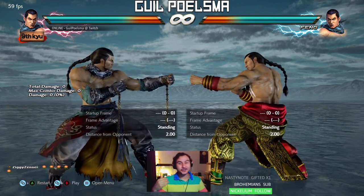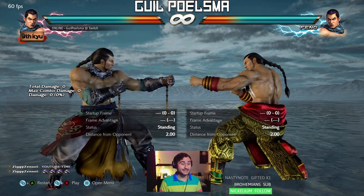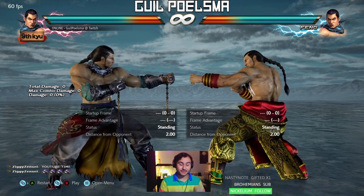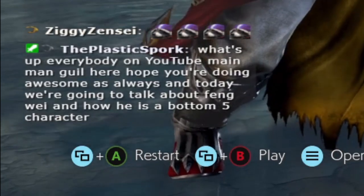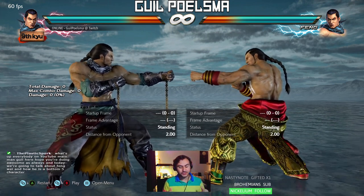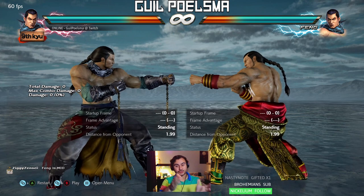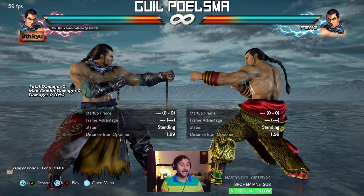What's up everyone, it's your boy Gil here. Feng stocks are on the rise — everyone's complaining about Feng, whether you think he's okay, too strong, or just strong enough. I want to help you deal better with him. I'm not going to deny Feng is very strong. This isn't a video to downplay Feng — he has very strong options. But as with most things in Tekken 7, things can be counterplayed and have weaknesses. The way I want to format this lesson is to go over the basic flowcharts that Feng likes to submit you to when he's on offense, and how you can deal with that.